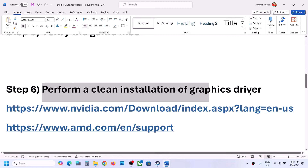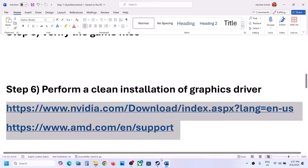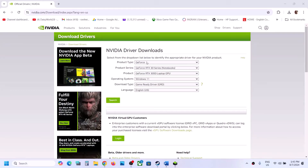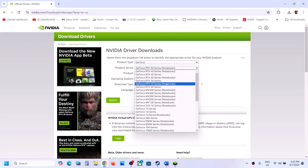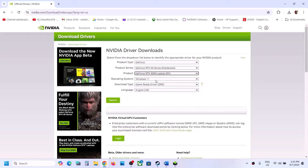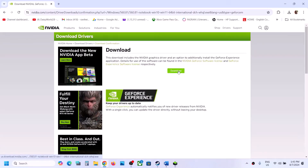The next step is to perform a clean installation of your graphics driver. If you have an Nvidia card, go to the Nvidia website; if you have an AMD card, go to the AMD website. On the Nvidia website, select your product type, series, and graphics card, then select your Windows version — Windows 10 or Windows 11 — choose Game Ready Driver, click Search, then Download.